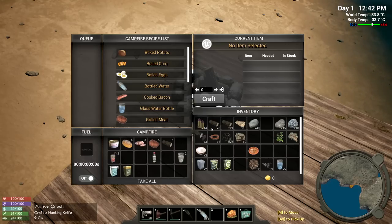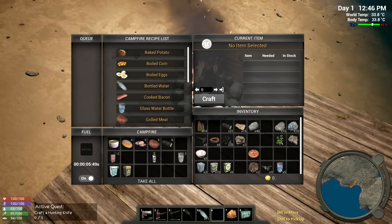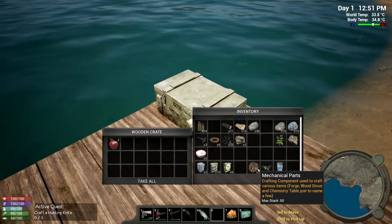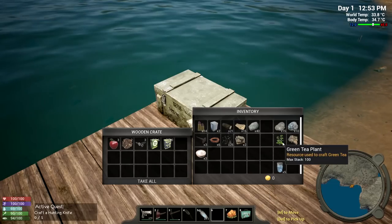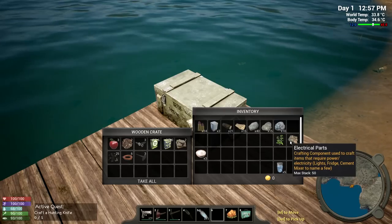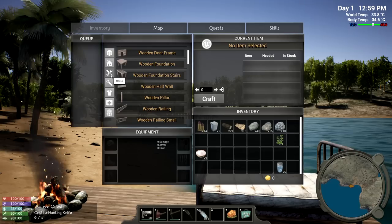Shift brings in half a stack, alt does the same. We can split up with Shift - good enough. Turning on the campfire and crafting bottled water. Keeping the apple because it seems important. Dropping off everything we don't need right now. Salt for cooking, green tea, nail molds, glass, copper - might want to keep some of those. Next quest: craft a hunting knife.